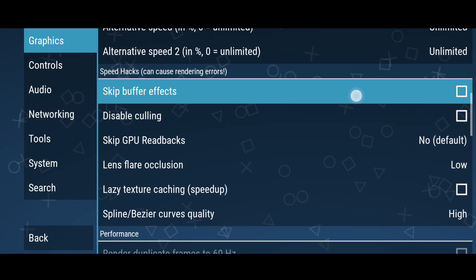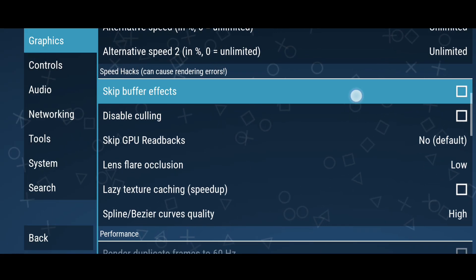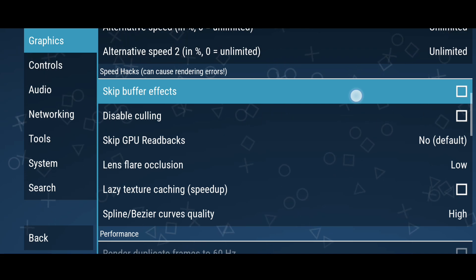Skip buffer effects works great in some games — give it a try. If you see any graphical issue or black screen, just uncheck this option again.